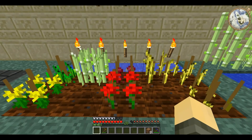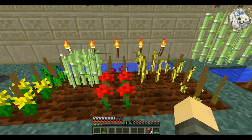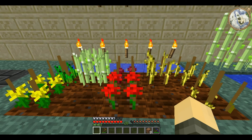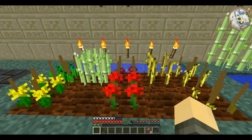Hydration is affected by proximity to water and biome. The best biomes are swamp, jungle, forest, and plains. It is highly unadvisable to try and grow crops in any biome other than one of those four.